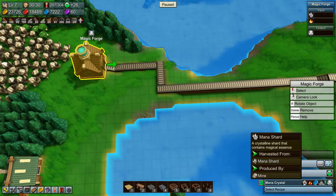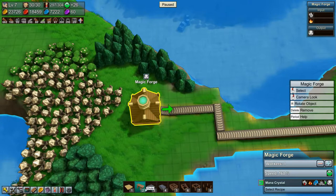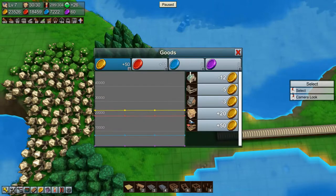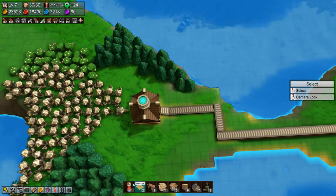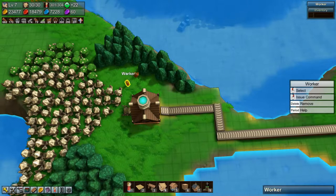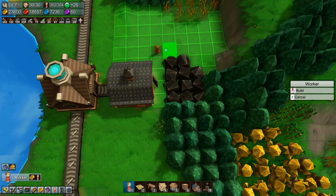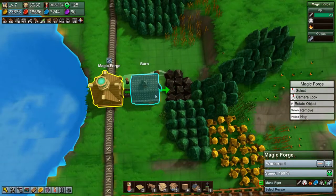You need to make Mana Crystals, so you need Mana Shards and you need Fuel. Which means we're going to need some workers, and we don't have a whole lot to work with. We need a harvester drill — that takes two on its own. Grab those and go there. Let's unpause it. And then we need Fuel — a guy there, actually two guys. And we have a coal deposit right there, so let's pick a couple of guys and tell them to bring coal to the Magic Forge.